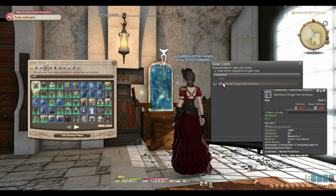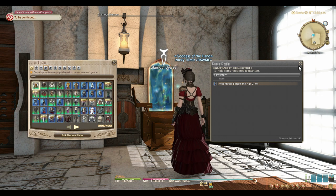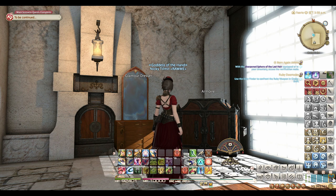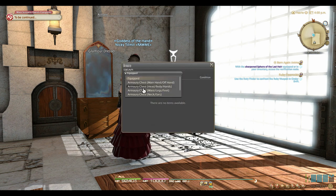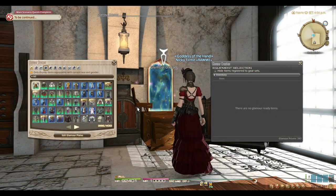If you attempt to convert an item into your Glamour Dresser, it will sometimes give you a prompt on whether or not it can be stored in the armoire. If it can be, then toss it in the armoire for free storage. The only thing to really keep in mind about the armoire is that if you dye a piece of gear and then try to put it in here, it will strip that gear piece of the dye. So be very careful of this and make sure not to use pure white or jet black dye on pieces that you're going to put in the armoire. You can still store pieces dyed those colors in the Glamour Dresser, however — you just will miss out on the free storage space.